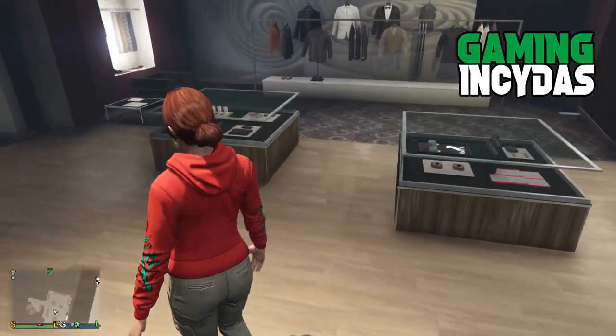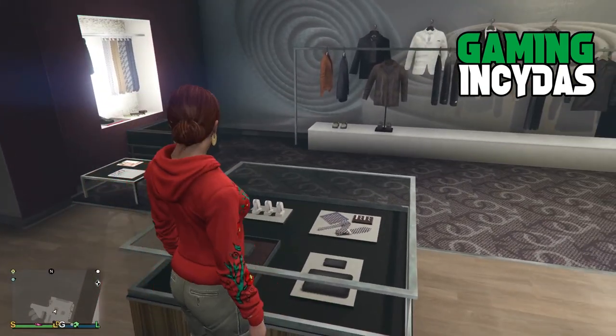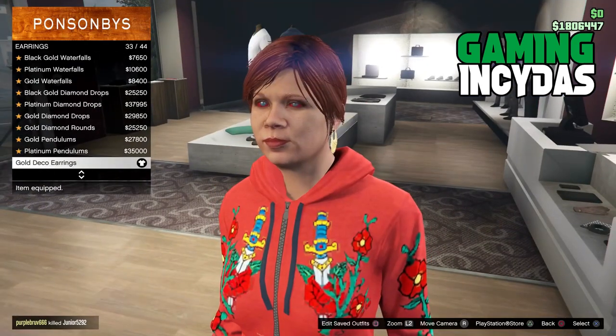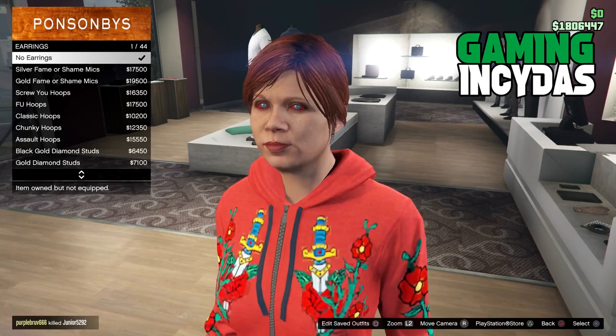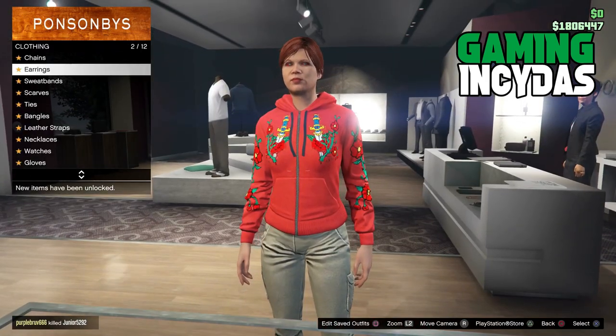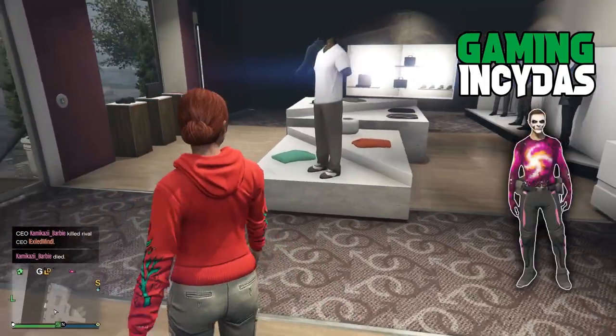First thing you want to do is make your way over to the accessories table and take off all the accessories your character may be wearing. As you can see I've got earrings — just get rid of them. Most will have earrings. Get rid of them and let's get started into our first outfit.